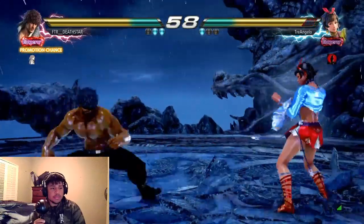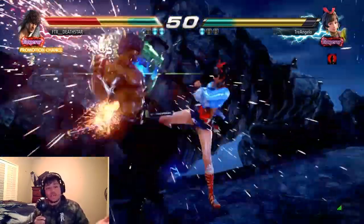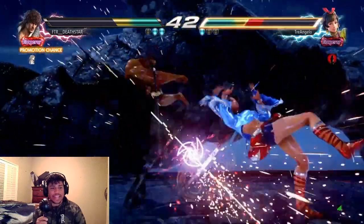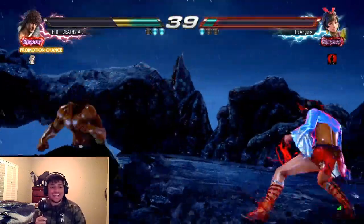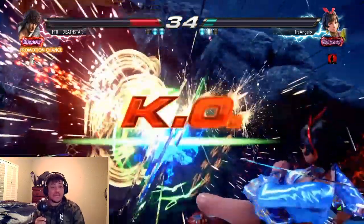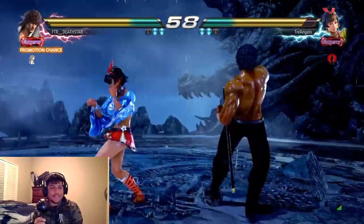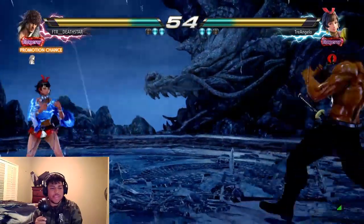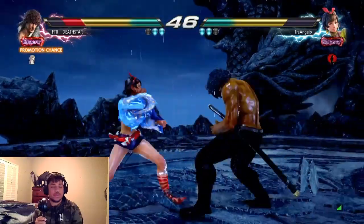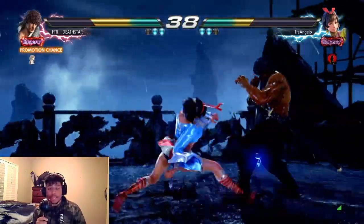That shoulder at far range is plus 2, so you can jab right afterwards. Josie's wall carry is ridiculous — it makes me so mad because a lot of characters got buffed wall carries and Miguel was not that guy. This guy was counter-hitting all over the place. And that sway was so clean — I'm going to slow-mo that. Obviously I was two rounds up, and now it's Taya. I felt too powerful after going through all my Miguel stuff. That sidestep is beautiful. Don't do what I did right here — I sidestepped right, and that's what you're going to get. It no longer picks up on both sides because of the Season 2 stuff.